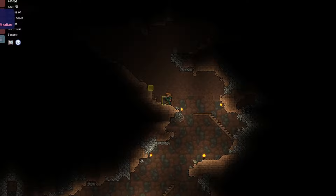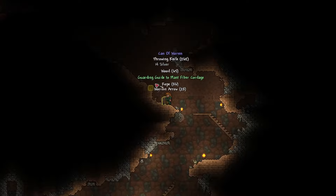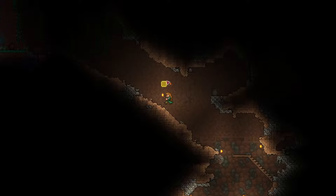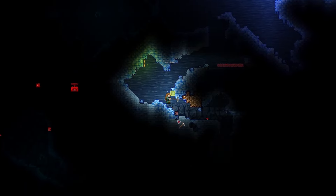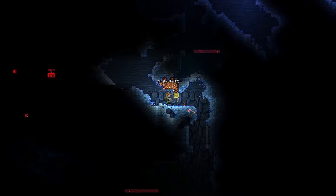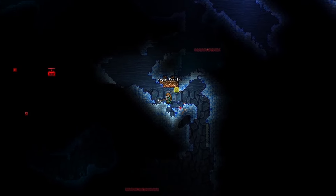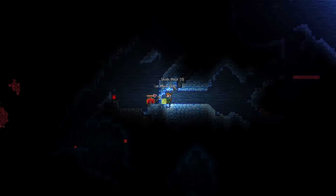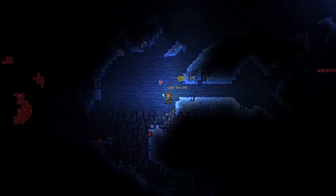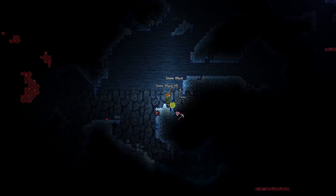If you ever come across any chests while exploring, know that these are completely free for you to loot, so just take everything you can. The world is filled with traps like falling boulders or dart traps, so just be a little more careful. If you do see one of these detonators, they're usually connected to a bunch of dynamite — manually detonate them from a distance to reap the valuable ore reward.